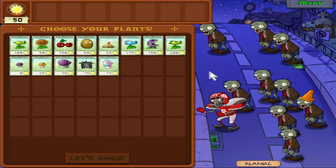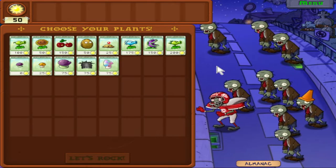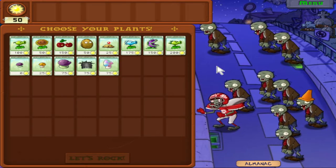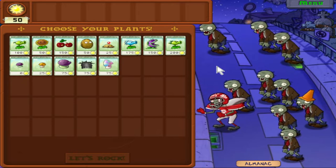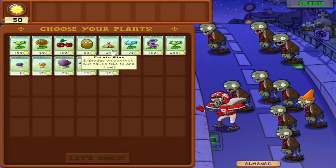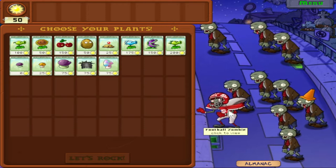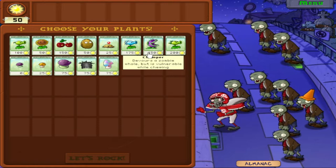With honestly one real exception, and that's the Football Zombie. Football Zombie is one of easily the most frightening zombies in the entire game. I believe he has the same amount of HP as a Buckethead Zombie — maybe even more — and he's like twice as fast. So if you don't have a one-hit-kill plant at the ready, you're kinda screwed unless you've got a massive army. Potato Mines probably aren't going to be that good because he's so fast. Chomper can work, but Chomper's also very expensive.